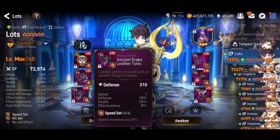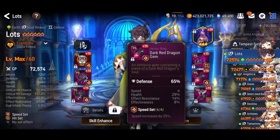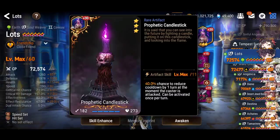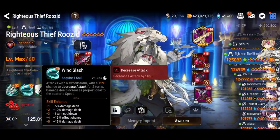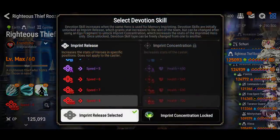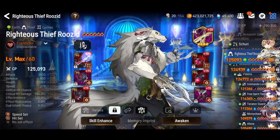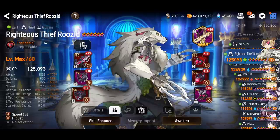Lotz has 83% effectiveness — you want to aim for 85% since the boss has 100% effect resistance. You don't need much speed on Lotz since he's in the front line taking more damage; balance his defense and health so he doesn't go down. You could use Falconer Kluri in the front line instead, but I prefer Lotz for the defense break uptime.